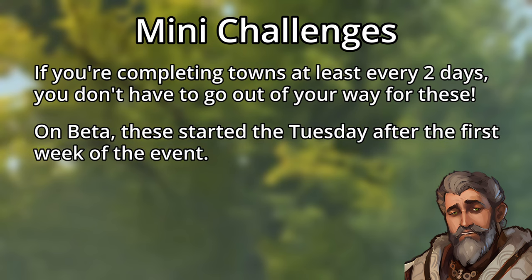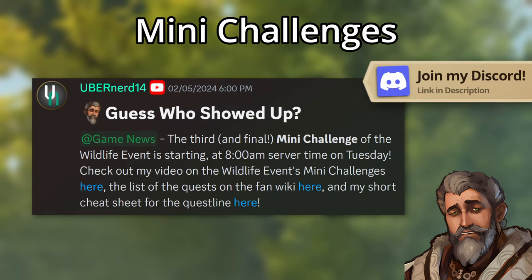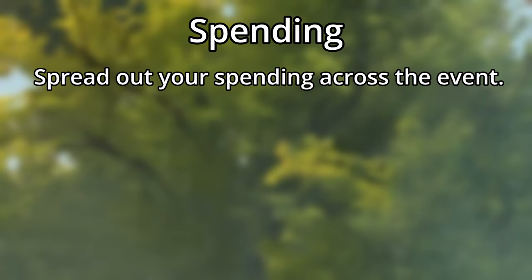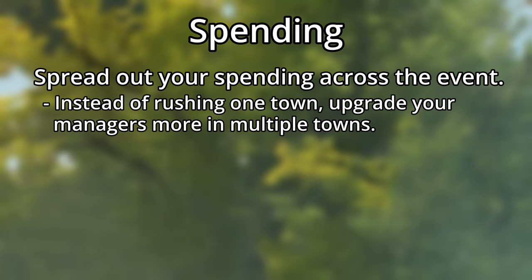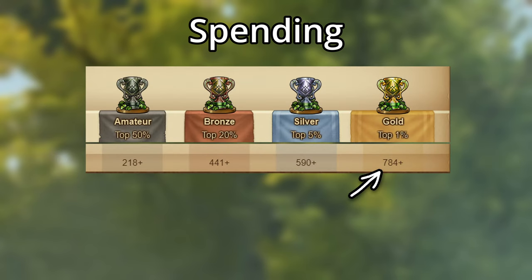On beta, these mini-challenges started on Tuesdays after the first week of the event, so most likely March 5th and 12th on live servers. I'll send out notifications on my discord server once we know for sure. If you plan on spending during this event, try to do so by spreading out your spend. For example, instead of rushing one town with pots of gold, upgrade your managers a bit more on multiple towns. It's all about consistent play, whether you spend or not. On beta, gold league ended at 784 tasks, which is about 22 to 23 towns worth. Keep that in mind if you're going for the higher leagues, but it will depend on your world.